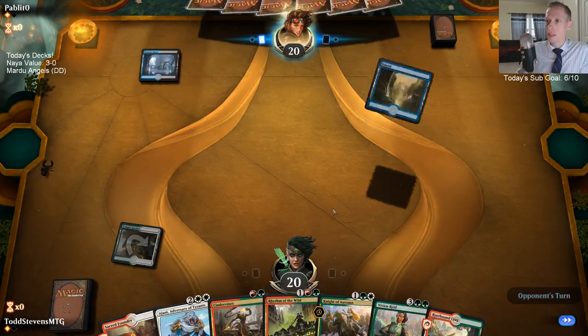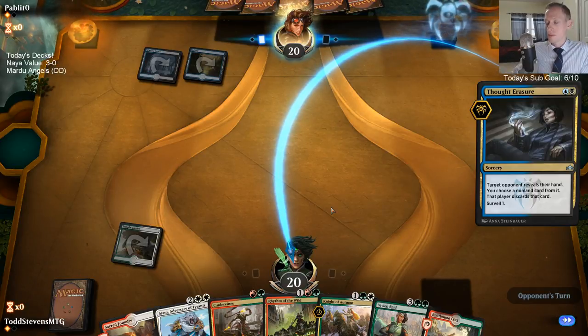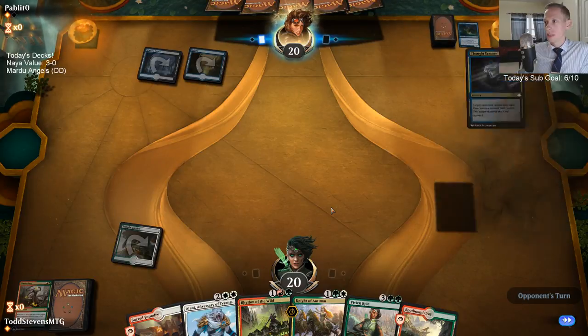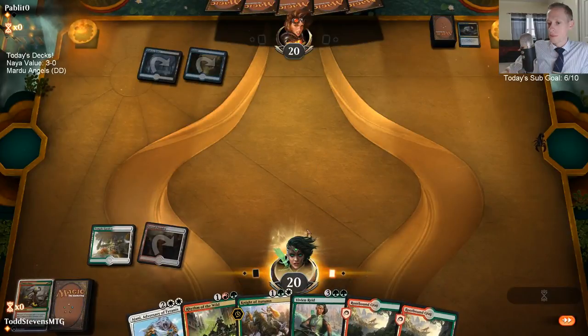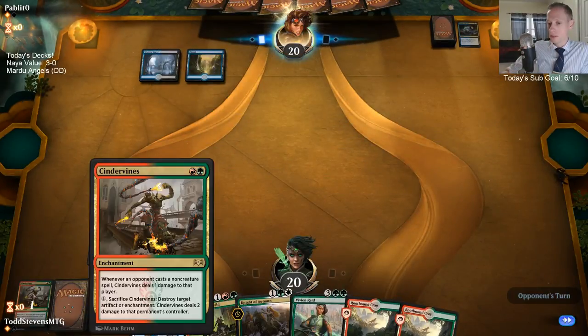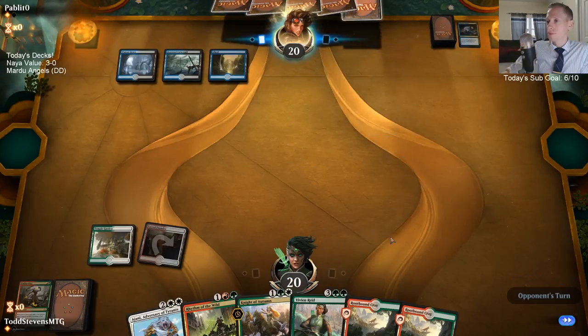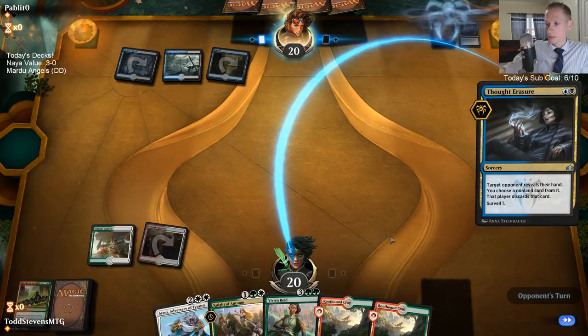Cinder Vine then Rhythm of the Wild — let's see what our opponent wants to take here. Cinder Vine's down — that's good for us, and a Dream Eater out of the way, that's also good for us. Cinder Vine is objectively one of the weaker cards in my hand — I don't really mind that. There goes Rhythm of the Wild.